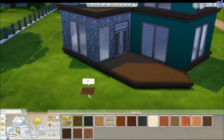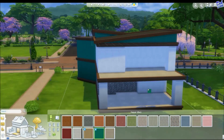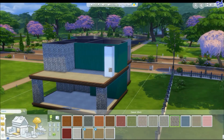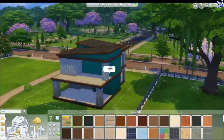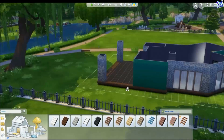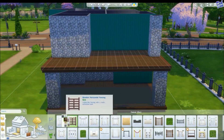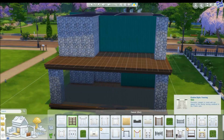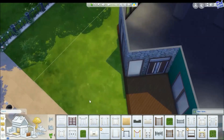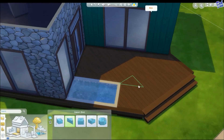As you can see, I have used a combination of half gable roofs and flat roofs to build this particular home. You can also see that I did put a balcony on the second floor. And on that balcony, I have put skill building items such as the easel, the work bench, and the chess set. So your Sims can build their skills up there for their job or just for their general enjoyment.